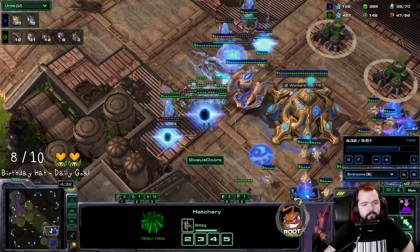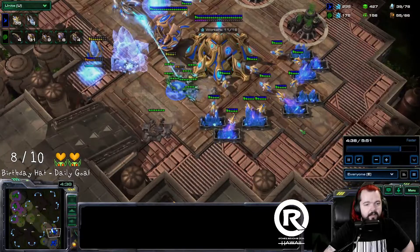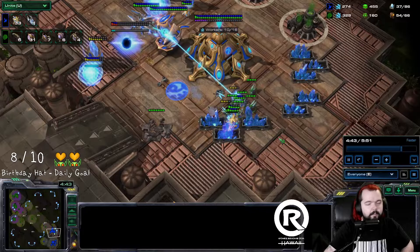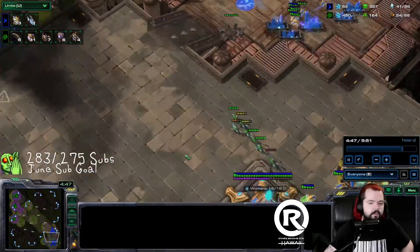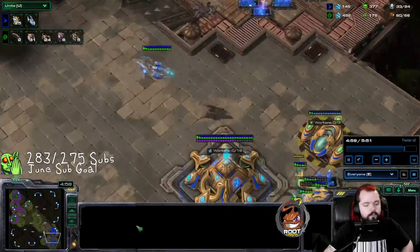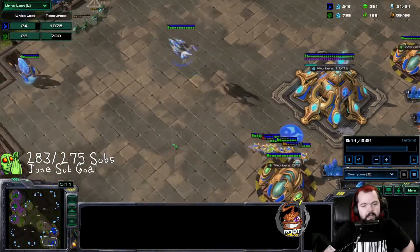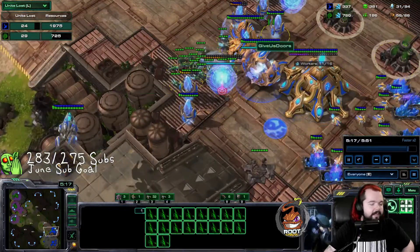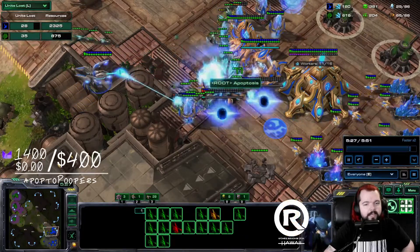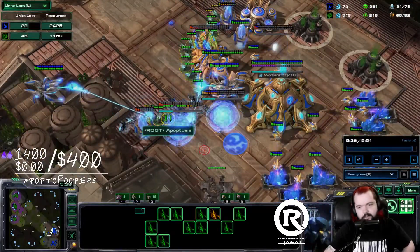We're slightly behind in drones mainly because I'm not spending my money or injecting efficiently — in a real ladder game you should be doing that. We see a bit of weakness with the last gateway — that's our ticket in. He could hold if he really wanted to, but we're causing a ton of damage, killing his probes. I can lose every single ling here and it won't matter — we're just too far ahead.